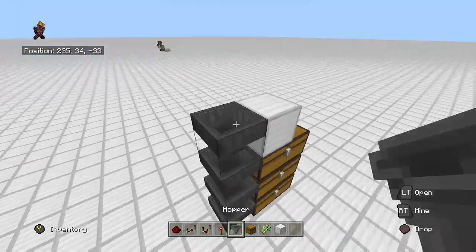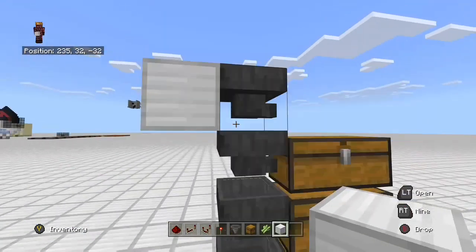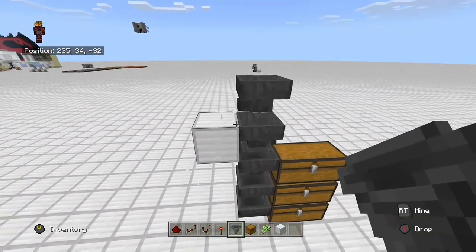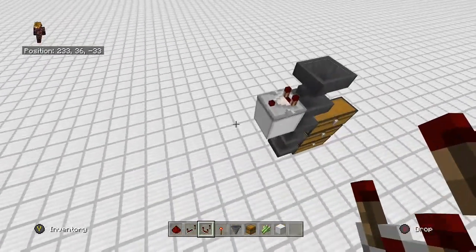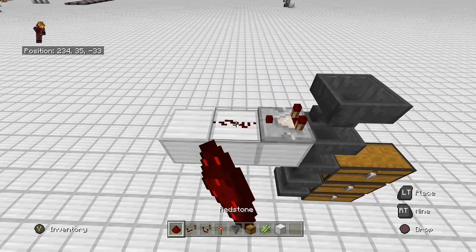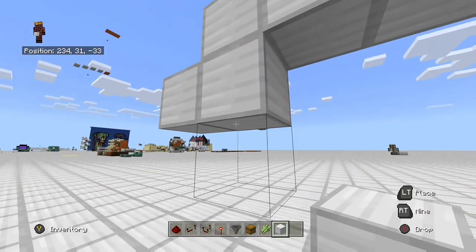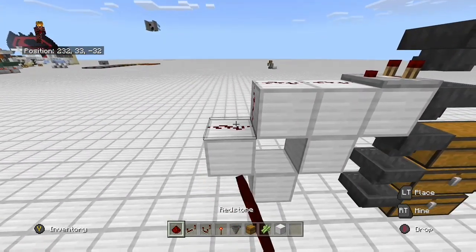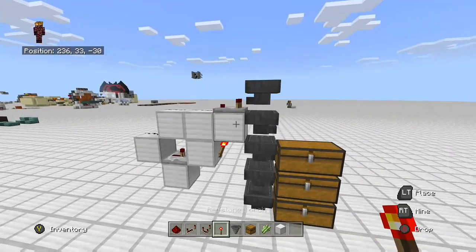You want the hoppers pointing in a direction, not straight down. Place a block up and this hopper here is going to point into where the comparator is going to go. This hopper is our filter hopper. We want a comparator facing out, then build out two more blocks where two pieces of redstone dust will go. Come underneath, place a block, one to the left, one on the bottom, one on the right, and delete the middle block.